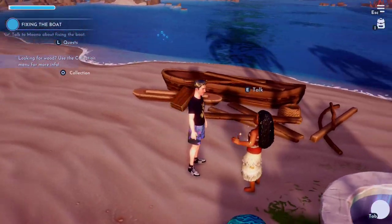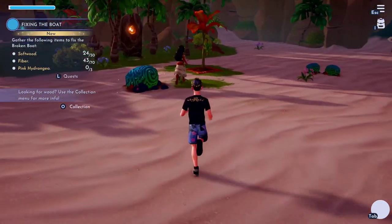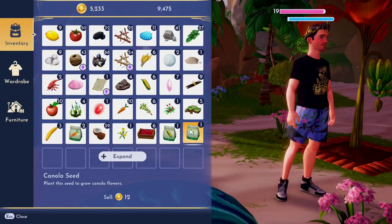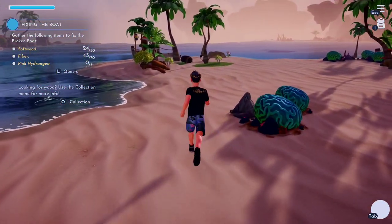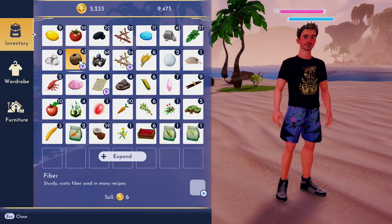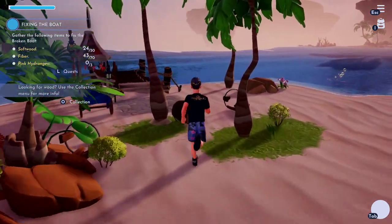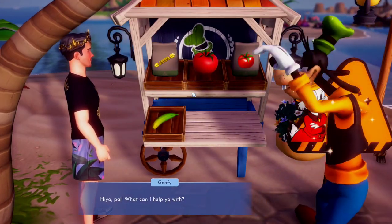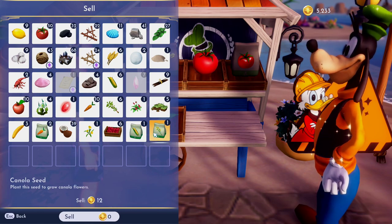Once we repair the boat, I need to collect some wood, fiber, and pink hydrangeas. Are these the hydrangeas? Let me go sell stuff real quick. I think those are them. And then we just need softwood, fiber. I can't remember where we got fiber from. You guys are probably going to tell me to garden.